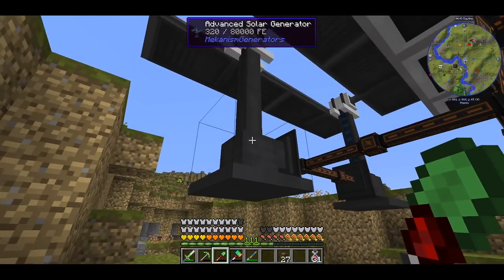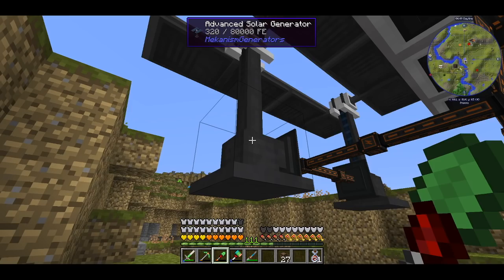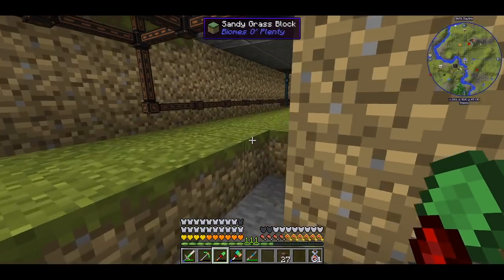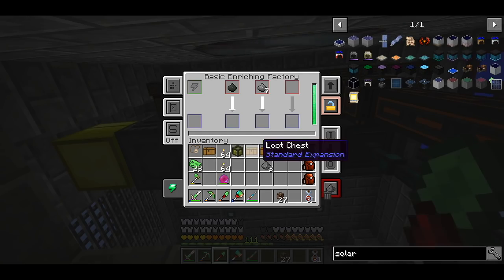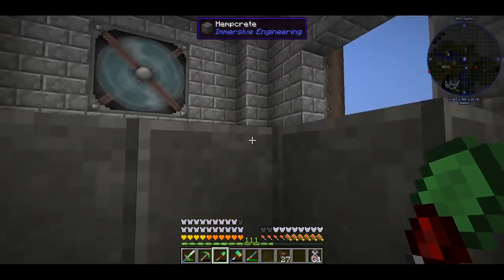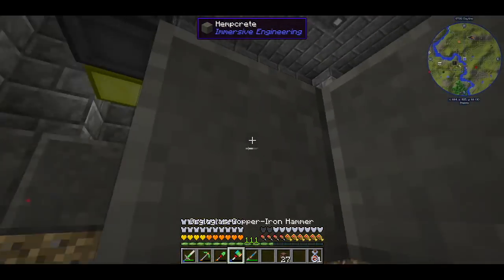I made 2 advanced solar generators from Mekanism and they each make 320 RF. So with this we are actually gaining some RF. Yeah everything is charged up and we're good to go. We can start with Botania, Thaumcraft and Astral Sorcery.